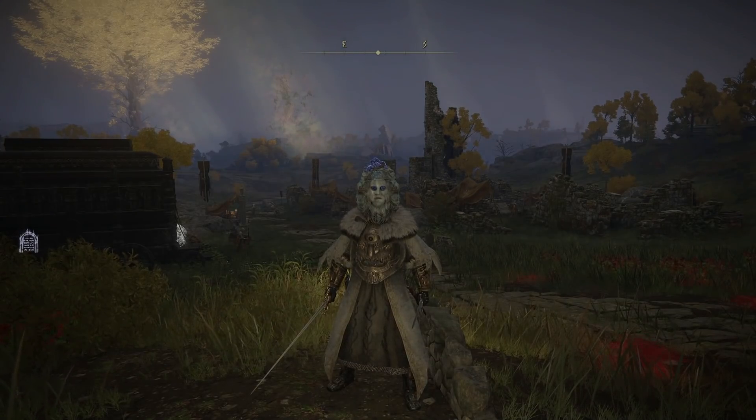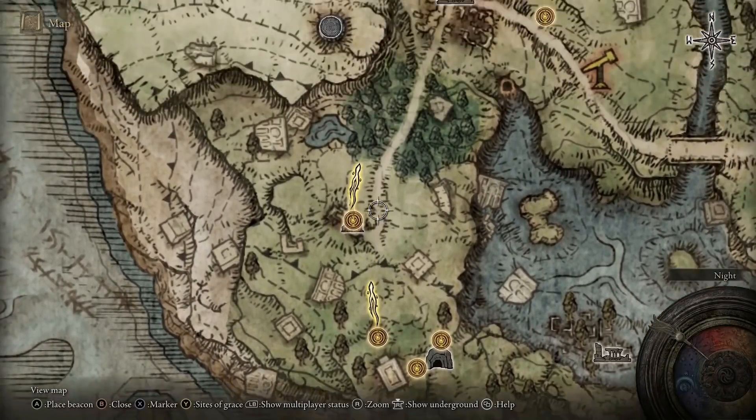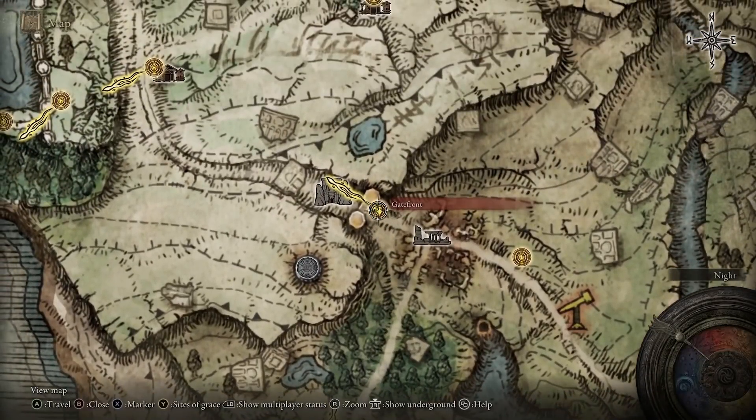Which is why this is titled an Astrologer build. The very first thing you are going to want to do is, from the first step, make your way up north all the way over to Gatefront. If you're not currently subbed to the channel, make sure you do sub and turn notifications on. If you enjoyed the video, don't forget to leave a like — all support is greatly appreciated. Check out the links in the description, and let's get into it.